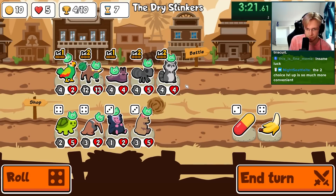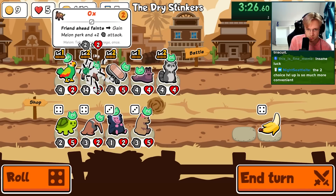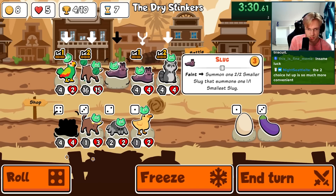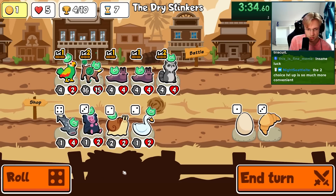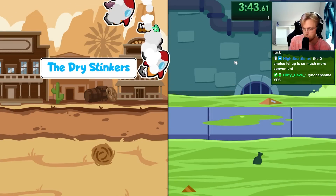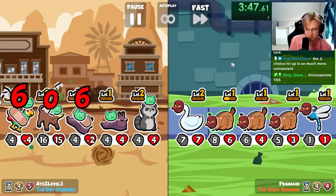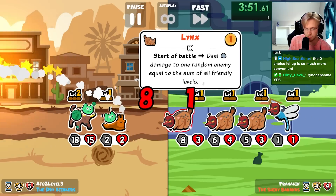We just want a level up on anything — probably parrot more so than slug, but we're just trying to level up right now. All right, we'll have level two parrot already and then hopefully we get axolotl.